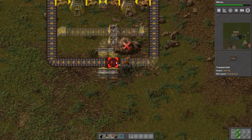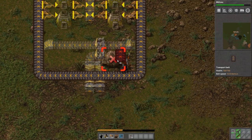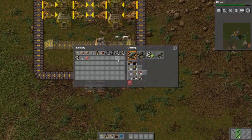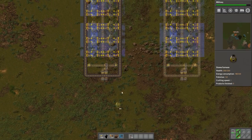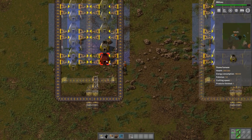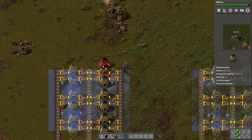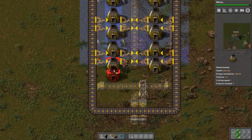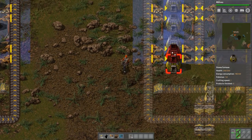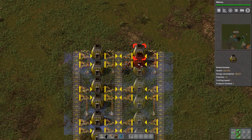This blueprint is for what I call my half stack. My half stack is basically enough furnaces to both consume and smelt a half a yellow belt of iron or copper — hence the name. There's also a full stack that we can upgrade this to. We need to get some copper but we're out, so let's go ahead and place down things like the furnaces, get them out of our inventory. We'll do copper on this side and iron on the other side.